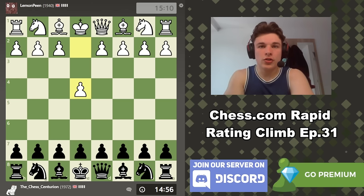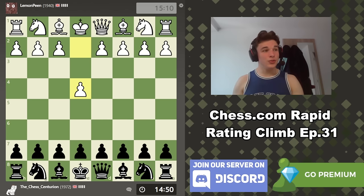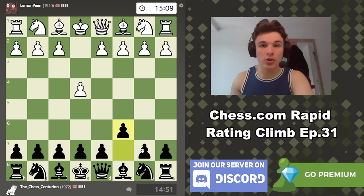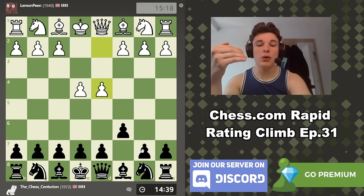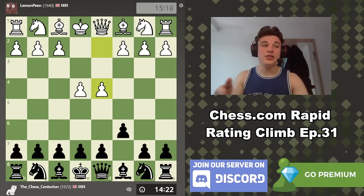Hello and welcome to episode 31 of the Chess.com Rapid Rating Climb series. For those already subscribed, we're closing in on the end of the series if I keep performing well - remember, 2000 ELO is the goal. My name is Alex, and in this series I play rapid games aiming to reach 2000 ELO on my Chess.com account. I talk through my thought process while playing, then in the post-game analysis I flesh out ideas with computer analysis and actually play moves on the board rather than just drawing arrows or reciting notation.